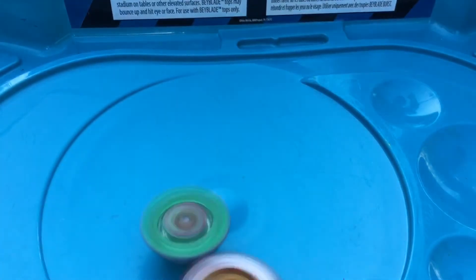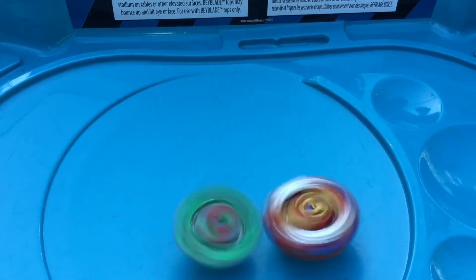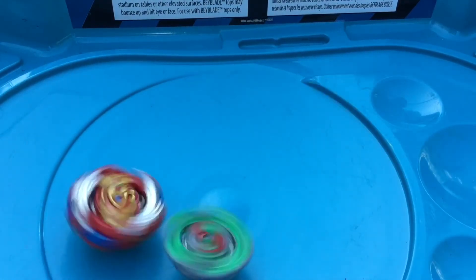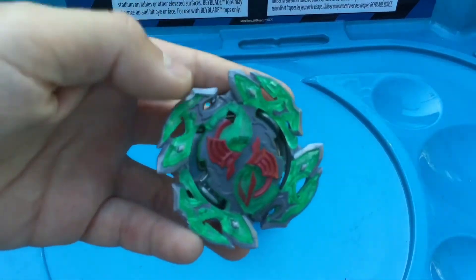Round seven — the score is four to two. All I need is one more win, so let's see if that'll happen. Three, two, one, let it go! I think this is going to be my brother — and there we go, my brother's combo wins, bringing the score to four to three.